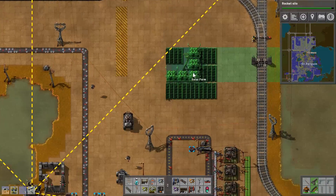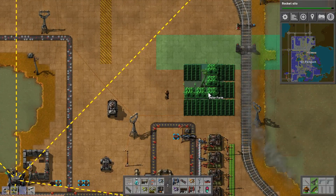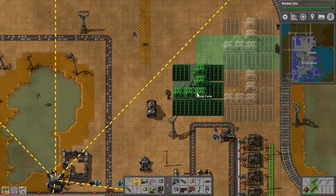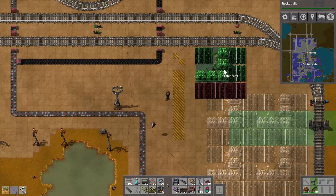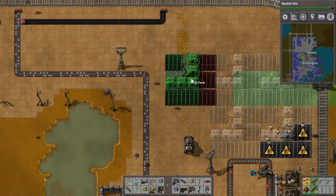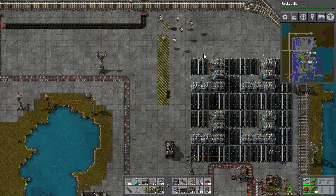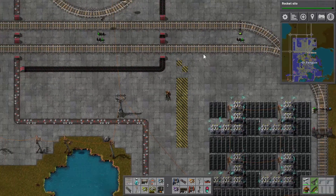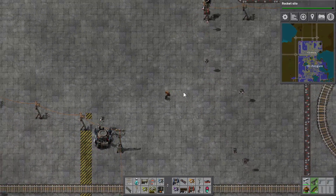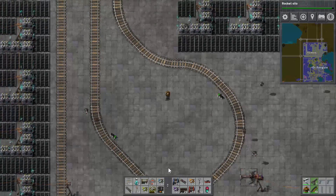I'm going to rearrange some stuff over here to make room for more solar panels. That's something I can do potentially without getting run over — say, potentially, there are a few trains around. There are still killer trains. Murderous trains waiting to get you again, waiting for their opportunities. Another four solar farm blocks there.